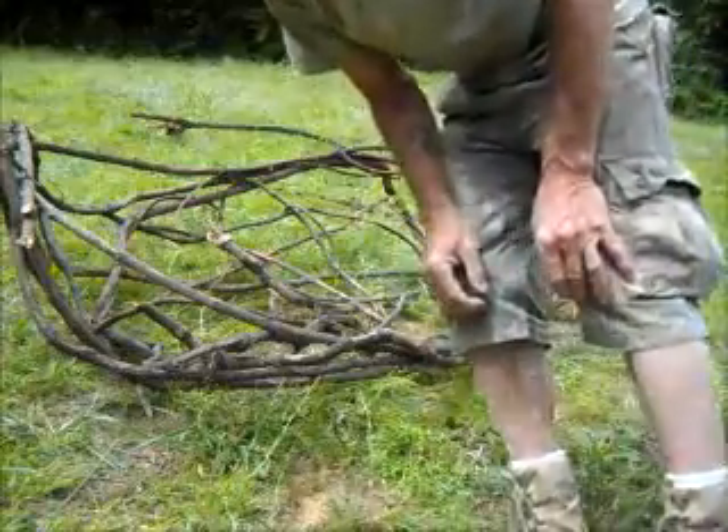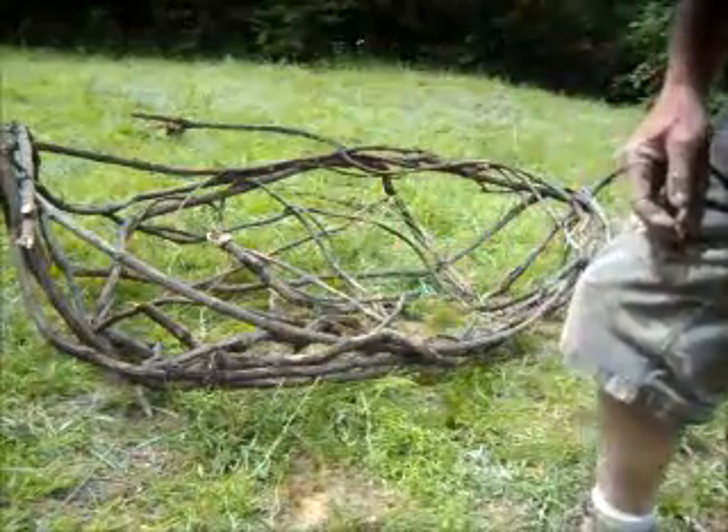Now what I've got to do is cover the bottom of it. I could use an animal hide, I could use birch bark if I had it. But all I have on hand now is the rain cover of a tent that I have — it's waterproof, it's made out of a silnylon or parachute material, and that should work just fine for this application. So that's what I'm going to use.